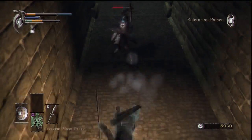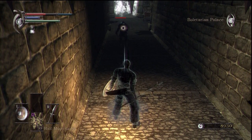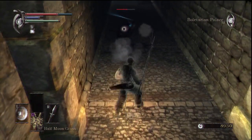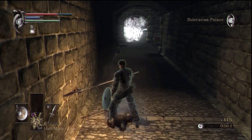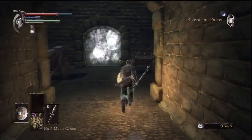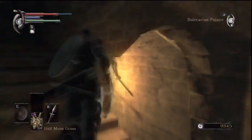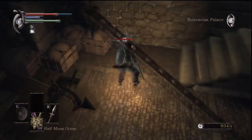I'm gonna die if I'm not careful here. I need to sort this shield situation out - I'm gonna have to sort this shield situation out. Two-hand the weapon. Crystal lizard up here, I do believe. Where do you think you're going?